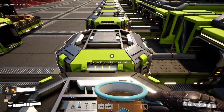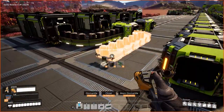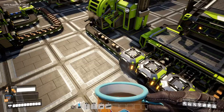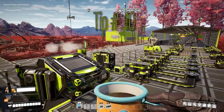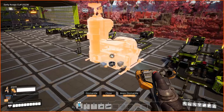Tip number nine: you can feed assemblers and manufacturers on one mixed item belt by using smart splitters. Just build one splitter, pair the input, and set it to a specific item. Set the belt going to the next splitter to overflow as well. You also need to make sure you have a sink at the end.